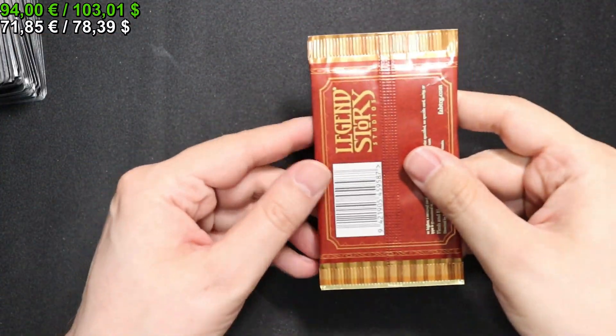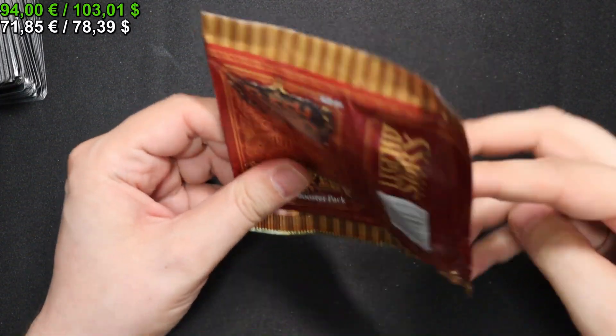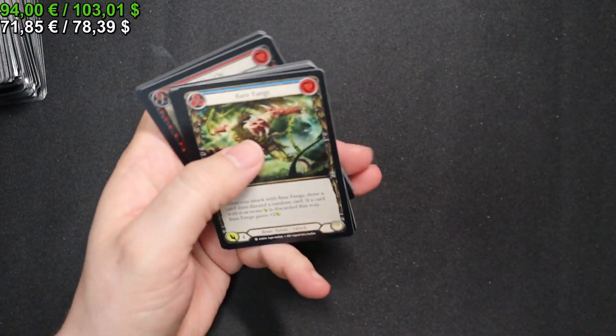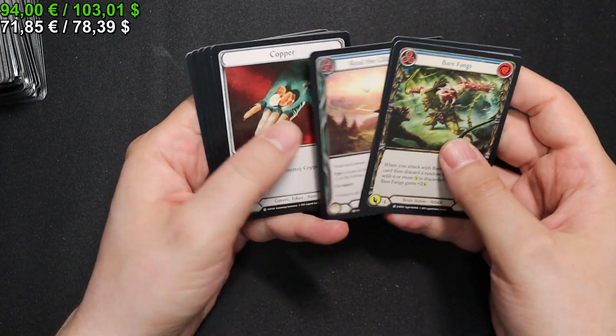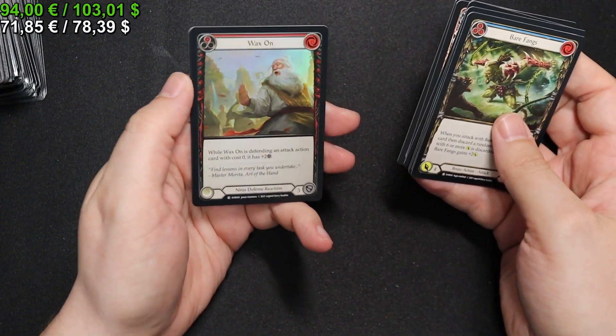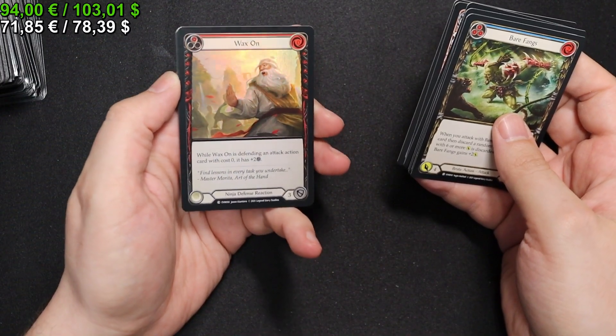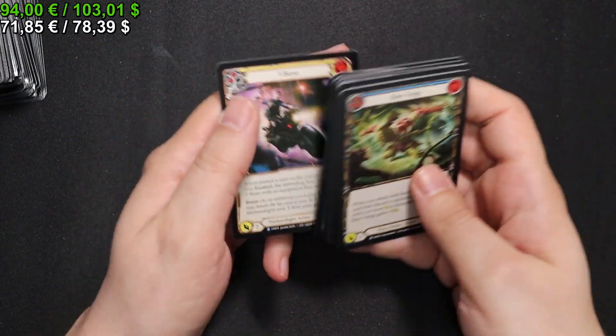On to the last pack — get me something good! We have a Blade Runner in Red, a Read the Glide Path in Blue, a Rotary Ram in Red. A Wax On as our Rainbow Foil in Red. We have a Life of a Party and a T-Bone.